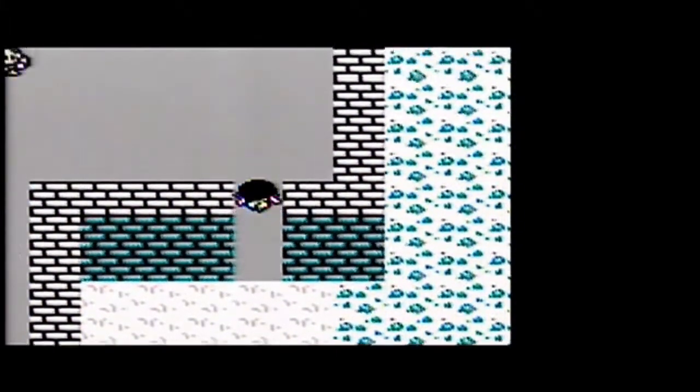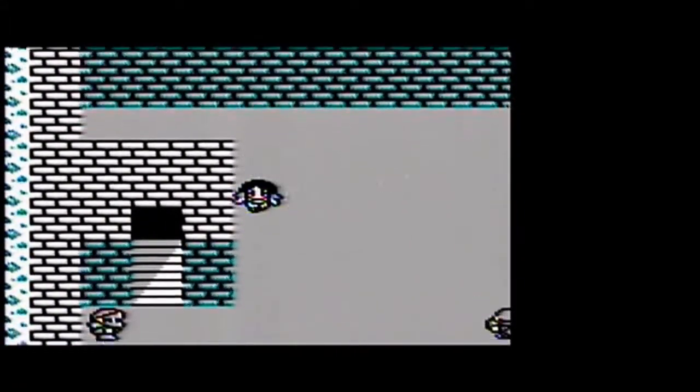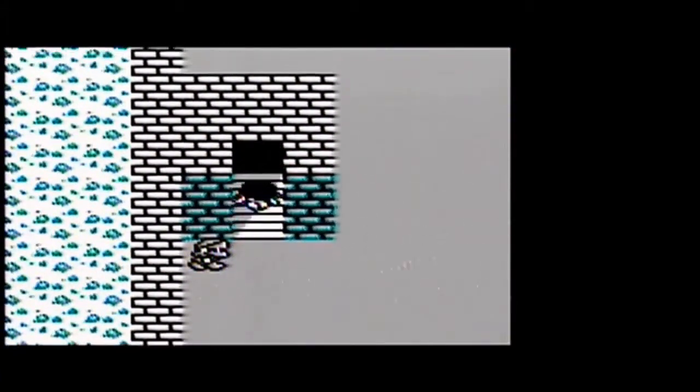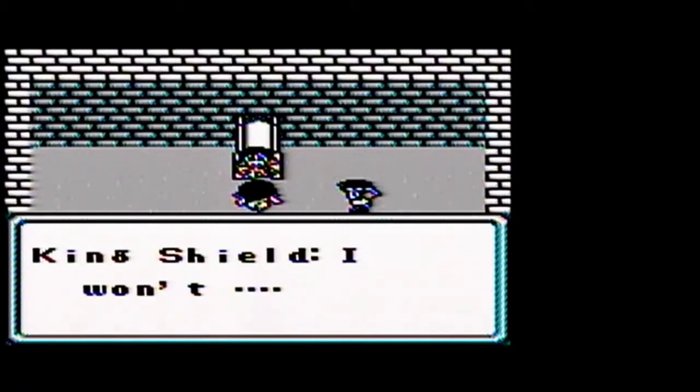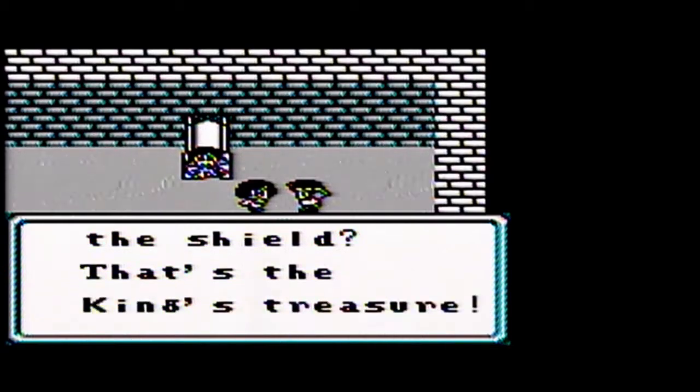Here's the castle of the Shield. We have these little guys walking around — they're the guards. If we talk to the guards, they'll throw us out. The people in here are not too friendly. King Shield says he won't give us his shield. We're kind of in a dead end here, and if we talk with the guards they're going to kick us out.